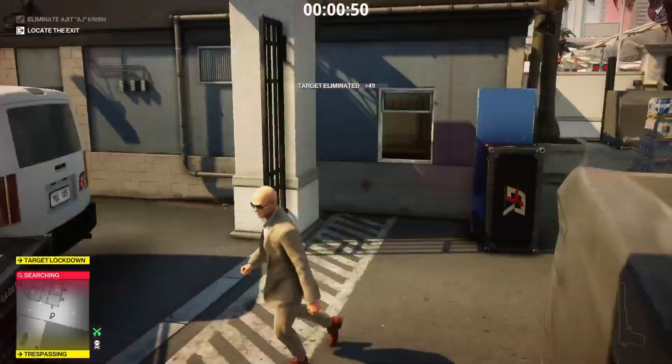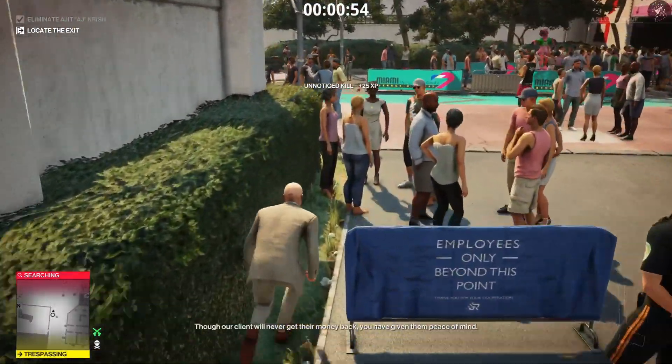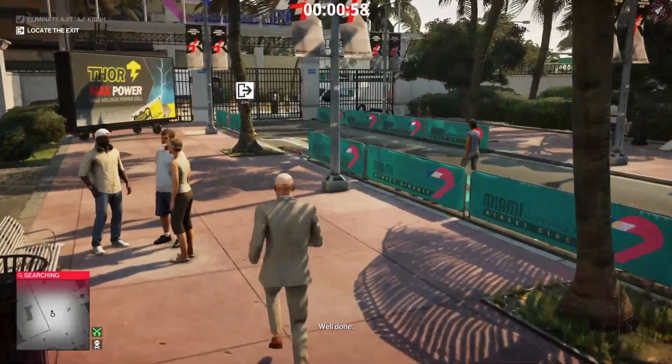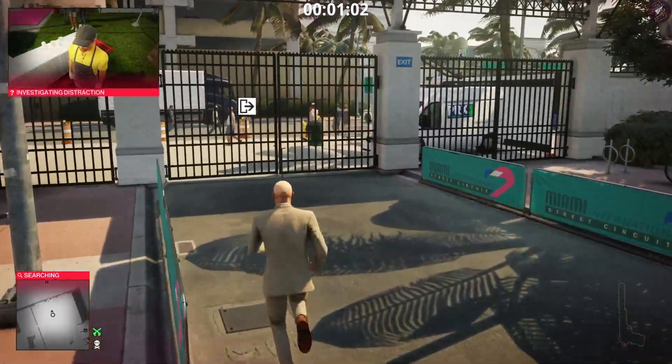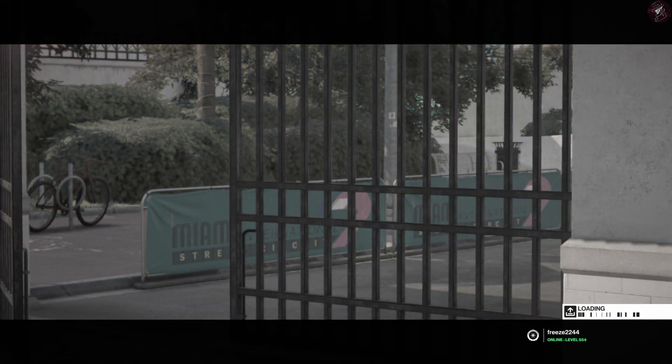That's going to electrocute him because it's right on top of him, and that's how we get the Shockingly Pure challenge completed. If you make a quick exit without anyone seeing you, you can get a silent assassin — and that will work on all of the difficulties. I don't see how it wouldn't work on any other difficulty either, but it's a quick easy silent assassin as well.